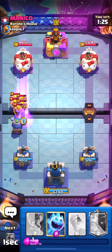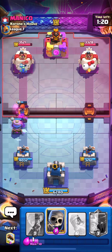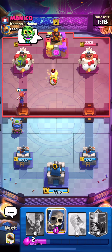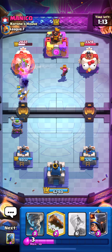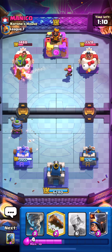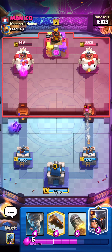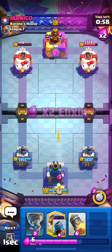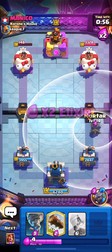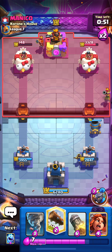He went for the barbarian so I'll play evil Valkyrie, and he's going to throw on the mortar. Let's ice spirit that — my goodness, that is absolutely perfect. We are absolutely slamming opponents today with this deck. He goes for a defensive log on the evil mortar, but even the skeletons got hits on the tower. That's absolutely crazy. I'm going to ignore the evil firecracker — I don't want to get too greedy. We had a ton of damage on that left side, so I'm not going to overextend.